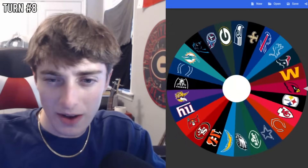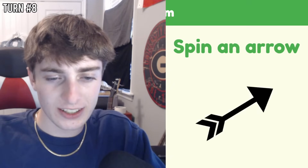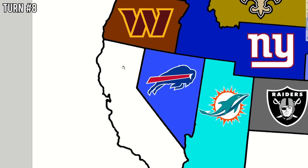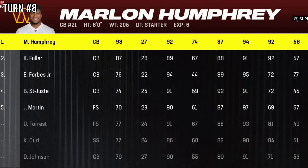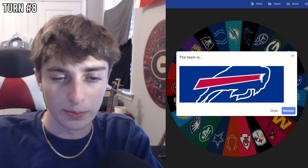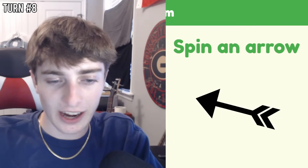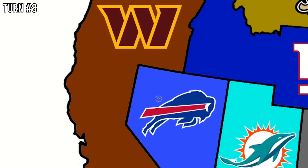Turn 8 — the Washington Commanders, currently sitting in Oregon, expand with an arrow that barely dodges Nevada, taking control of California. Not the greatest pickup, but Marlon Humphrey is a solid free agent add from the pool. It's really weird that California had no team to start this video. Next up is the Buffalo Bills in Nevada — completely engulfed — and their arrow goes toward California, meaning the Bills take on the Washington Commanders.